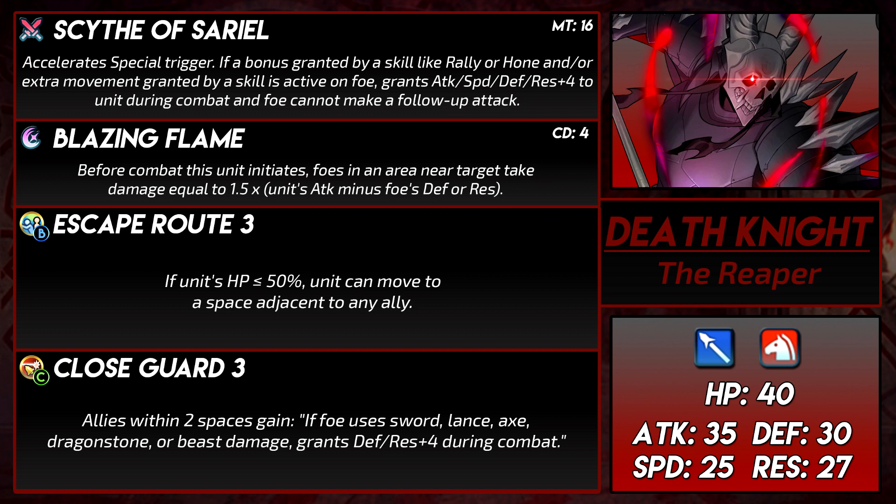Speaking of his scythe, the Death Knight comes with the Scythe of Sariel — I'm pretty sure that's the correct pronunciation. Sariel means the Prince of God, which is pretty cool. The scythe accelerates the special trigger, making his Blazing Flame 3 cooldown. And if the foe has a visible bonus from rally, hone, or extra movement, then Death Knight gets plus 4 to all stats during combat and the foe cannot make a follow-up. Let's say you're dealing with bullfighter Zelgius and he has armor march — the scythe will give Death Knight plus 4 to all stats and Zelgius can't make use of bullfighter's guaranteed follow-up. It's not phase restricted, which is very nice, and it heavily punishes people who use a lot of buffs on their units.